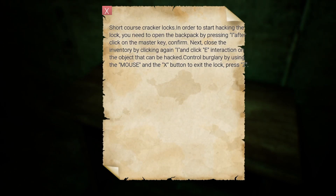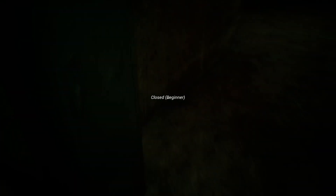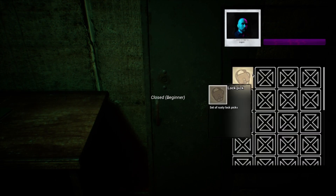Short course cracker locks. In order to start hacking the lock, you need to open the backpack by pressing... ah, crap. Okay. I and then E to interact. Mouse and the X button. Fantastic. So we need to go into our backpack.